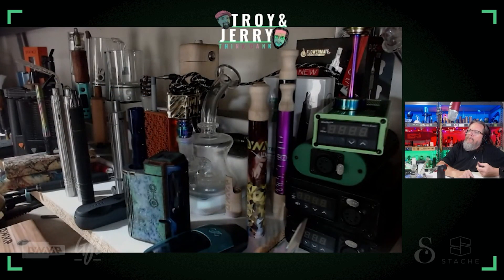And then the Whisper in front of that — that orange thing's a Whisper. And there are a couple of Taffy bowls back there, the Splinter Z looks like on the little box mod.